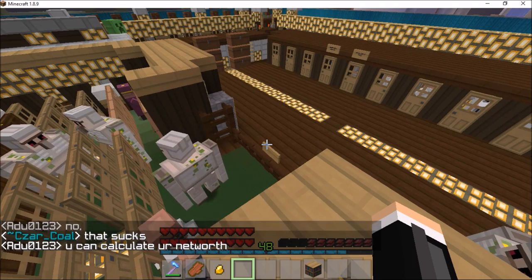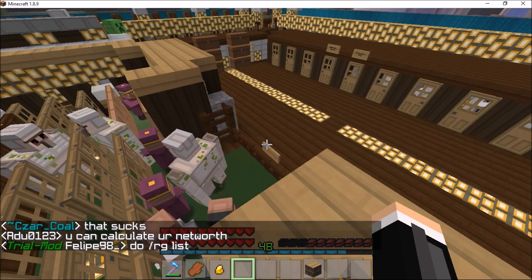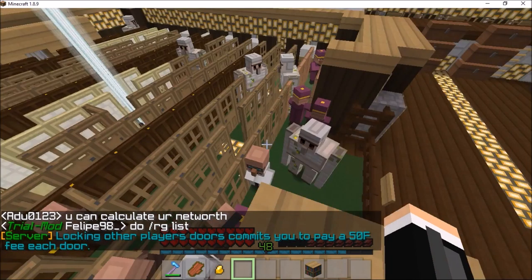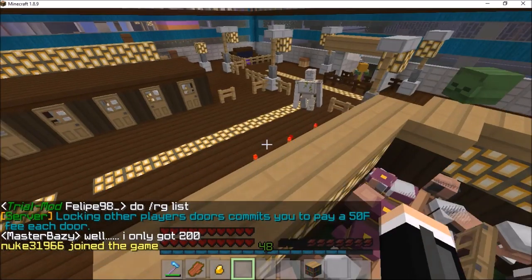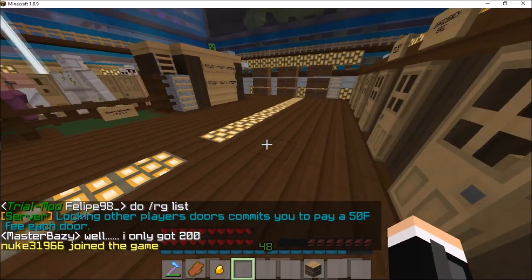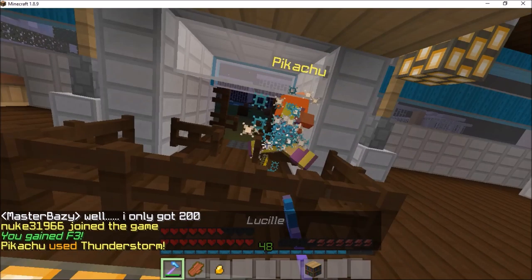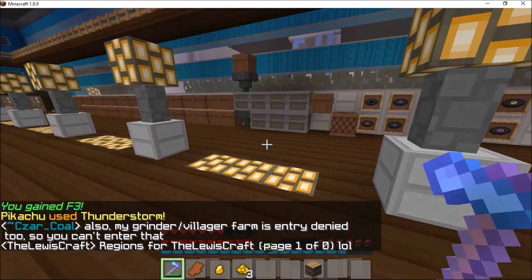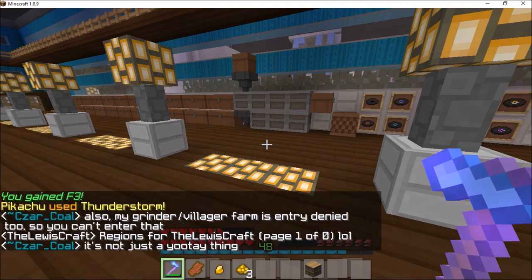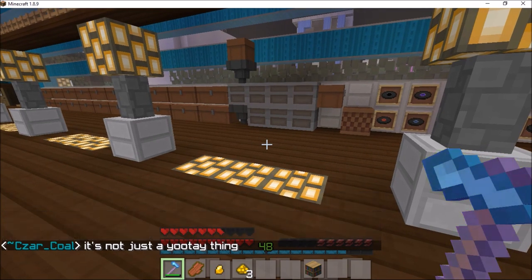I'm going to close my window real quick because you can hear them mowing the lawn. So as you can see with this texture pack, all of them look very, very different, so you can tell them apart easier. Even in zombie form they look a little bit different from the front, back, every angle — they all look different. So even if they're not facing you, you can tell if they're a zombie villager or not from all angles.